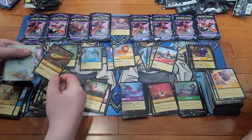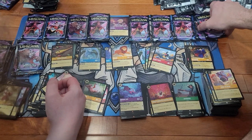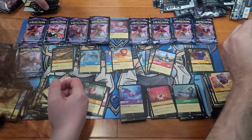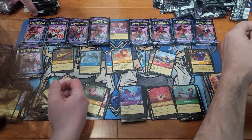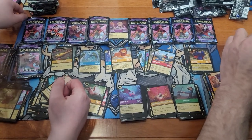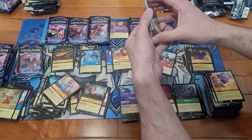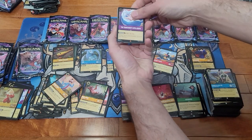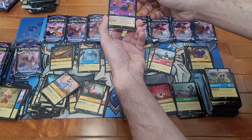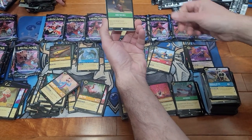Those might be some cards we need for the foil set — I haven't really been keeping too close an eye on the foil set yet because I don't have a binder to put them in, so they're all in sleeves sitting in a box for now. A Foil Sleepy Flute. The Sorcerer's Spellbook, Super Rare Yzma, and a Foil Ring the Bell.